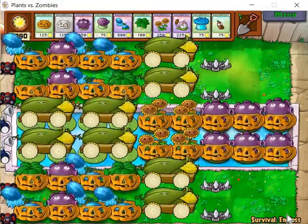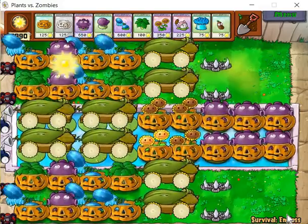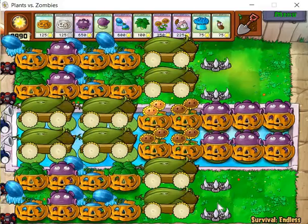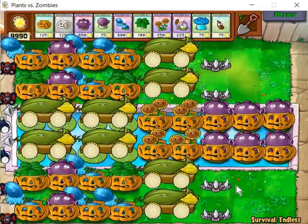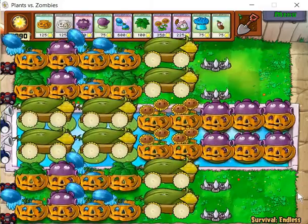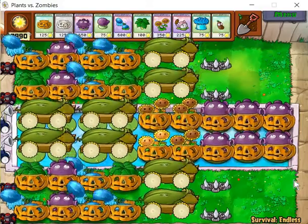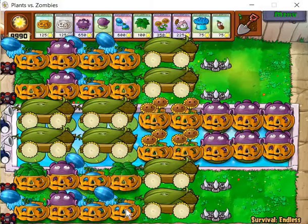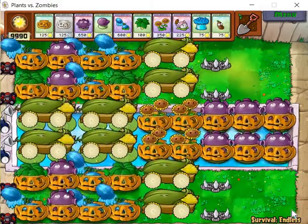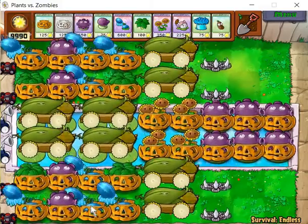If you only have one winter melon, it probably throws a melon at about three seconds per throw. So if you have lasting giga gargantors from the last wave blocking the winter melons, and a new giga gargantor just spawned, it wouldn't be decelerated. But with splash damage and two or three melons working together, you're lowering the chance of some zombies walking super fast while others remain decelerated.